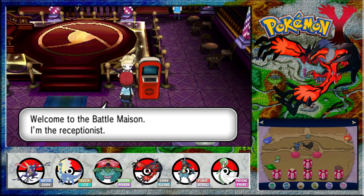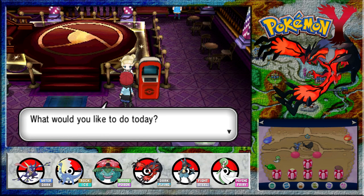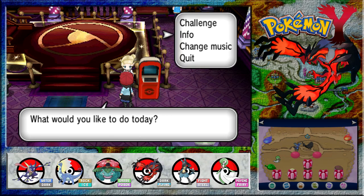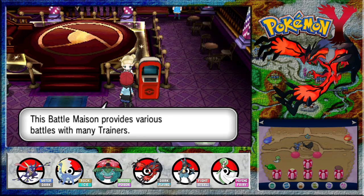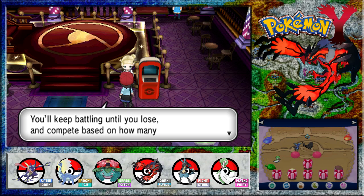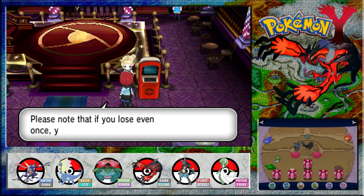Will we start here then? Welcome to the Battle Maison, I'm the receptionist. What would you like to do today? Challenge info, change music. This Battle Maison provides various battles with many trainers. You can choose from the following battle formats: single, double, triple, rotational, and multiple battles. You keep battling until you lose and compete based on how many trainers you defeat. If you lose even once, your winning streak ends and you start from zero again. Every time you defeat a trainer, we'll give you points called BP. You'll earn more BP as you keep winning.